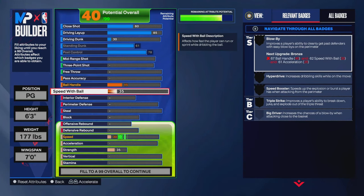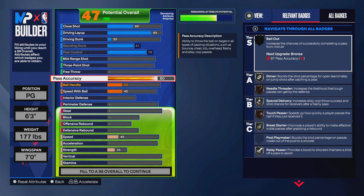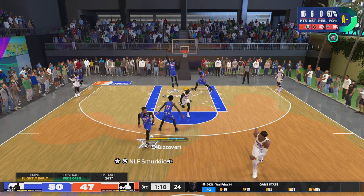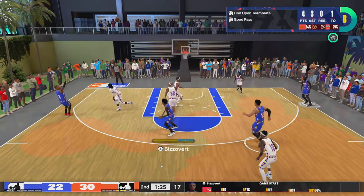On to the playmaking — as you can see I get a 45 ball handle and a 45 speed with ball, but I do get an 80 pass accuracy on this player. And as you can see, I had games with 11 assists and games with six assists before I lagged out.